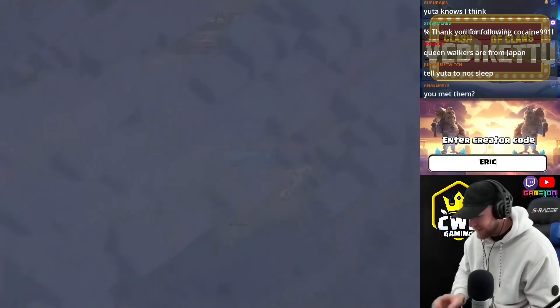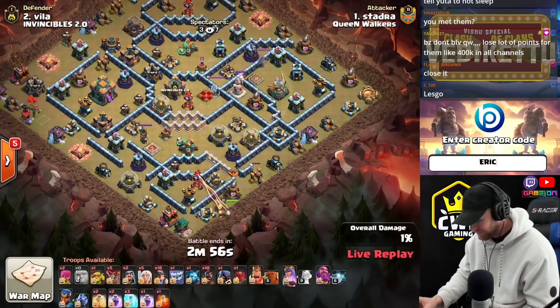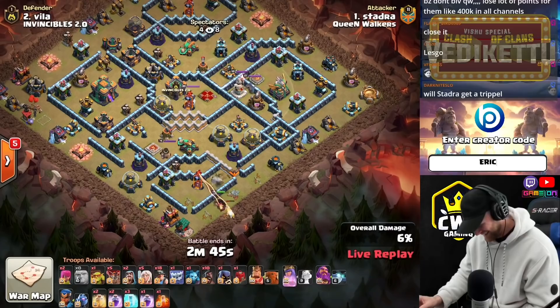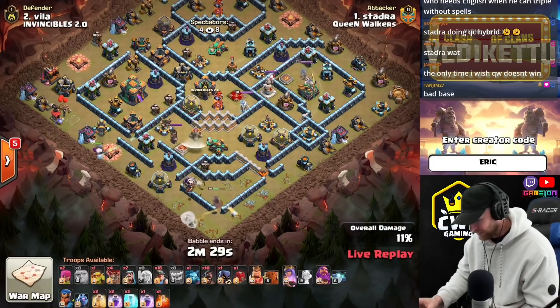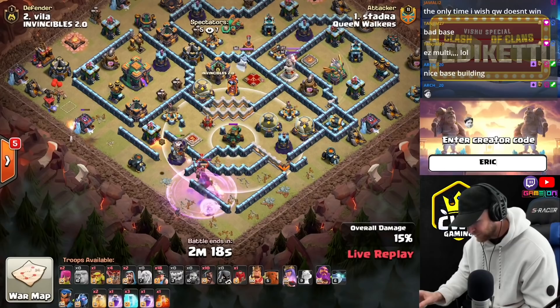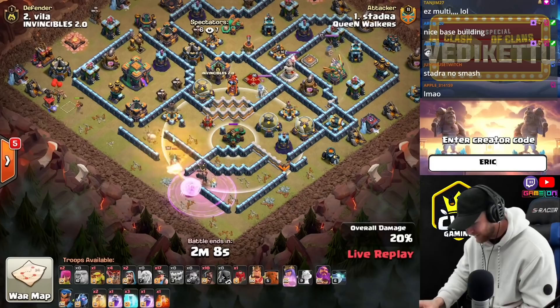Stadra coming in next for the Queen Walkers with another Queen Charge Hybrid. Stadra coming in with a Hybrid instead of a Smash Attack — that's really out of the ordinary. Normally he likes Smash Attacks, but apparently not today. He's going to walk this Multi-Inferno, which for whatever reason was reachable from outside of the base, take advantage of that and walk off to the left. Watch out for the Scattershot — if he paths weird, his healers could potentially be in danger. It could be a lot of problems for this Queen and things could go south very quickly.